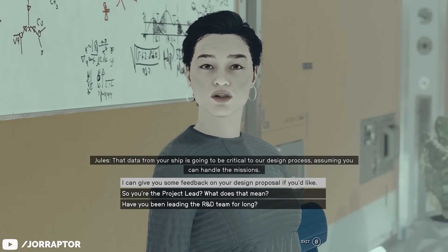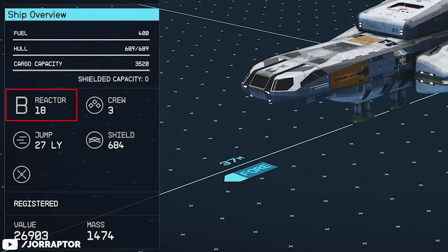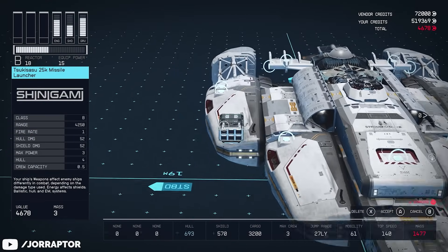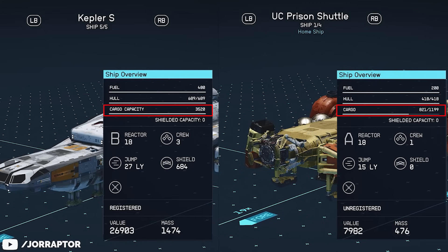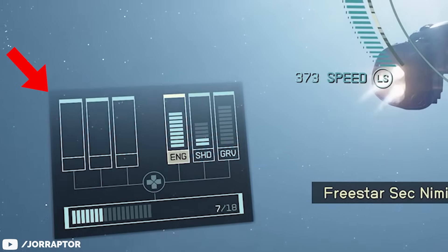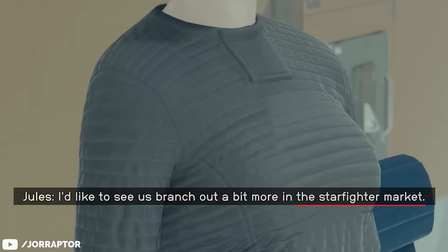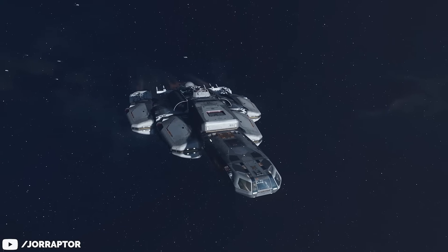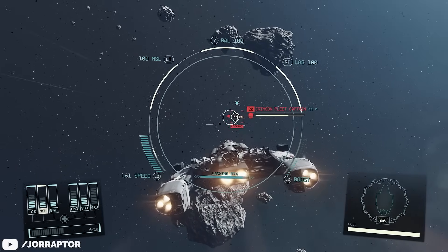If you did something different in the Overdesigned quest, you will have received the Kepler S instead. This is a Class B ship, so it still requires at least the third level of the Piloting skill. Similar to the UC Prison Shuttle, it's more of a template you can mold to your own preference. It does have much better baseline stats than the shuttle though, with high cargo capacity, jump distance, and a shield right out of the gate. There are no weapons on the Kepler S, which is a bit odd — even after picking every option that should build a fighting ship, I still got the same baseline Kepler S with no weapons. So if you want to use this ship in a fight, you'll have to invest some credits and install the weapons yourself.